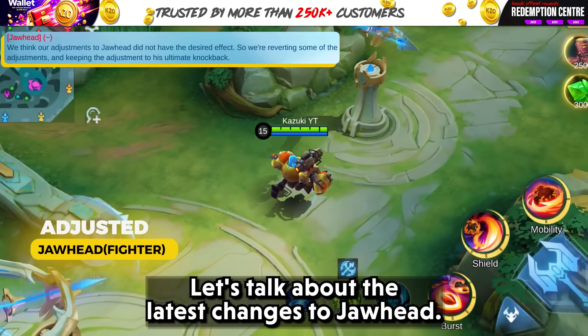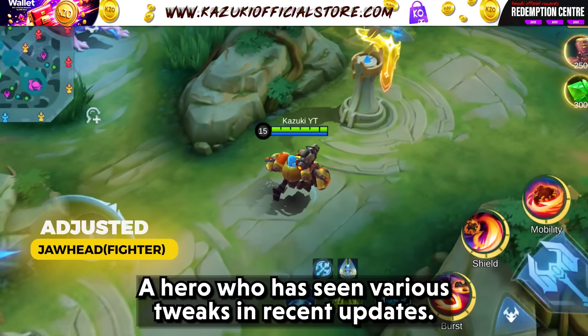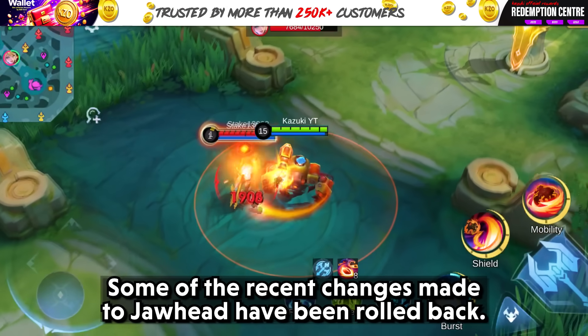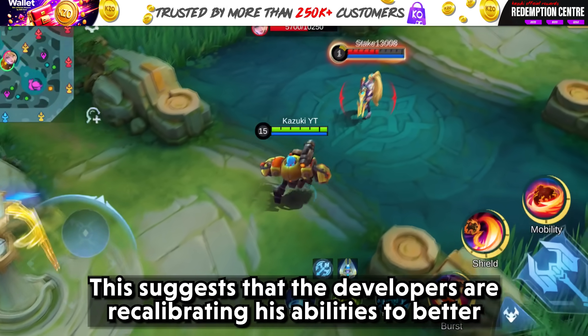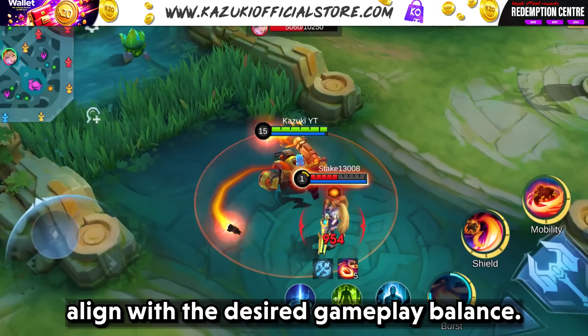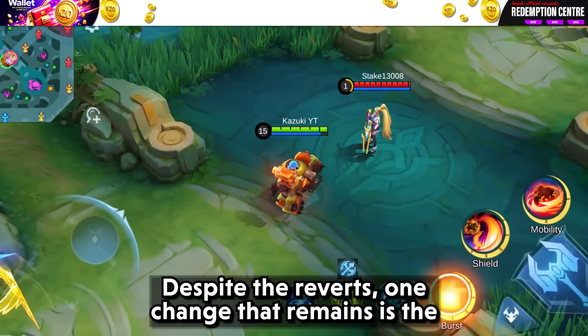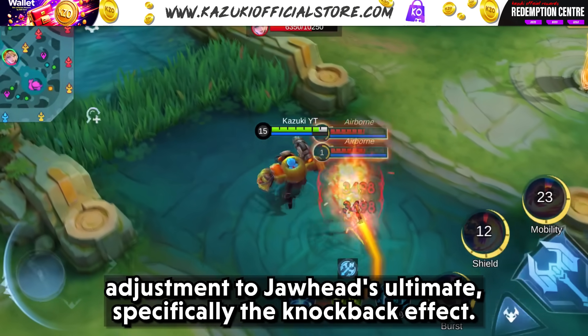Let's talk about the latest changes to Jawhead. Some of the recent changes made to Jawhead have been rolled back, suggesting the developers are recalibrating his abilities to better align with the desired gameplay balance. Despite the reversal, one change that remains is the adjustment to Jawhead's ultimate, specifically the knockback effect.